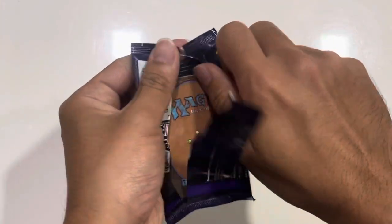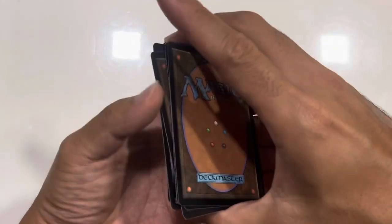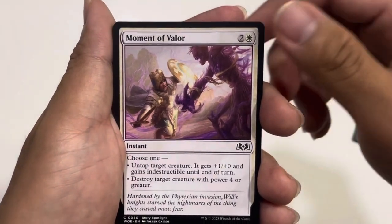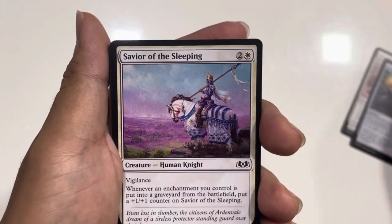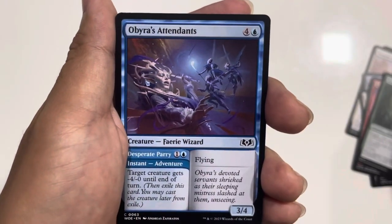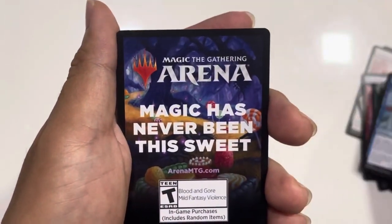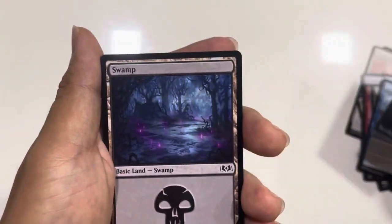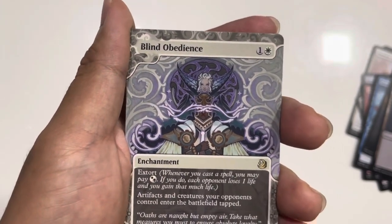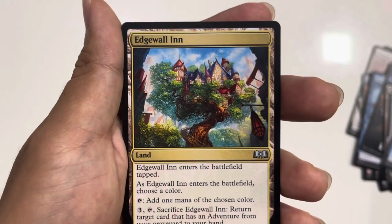Now moving on to the sixth pack. One, two, three, four cuts. Let's see what we have: a Disdainful Stroke, a Gallant Pie-Wielder, Moment of Valor, a Prohibitive Prism, Savior of the Sleeping, Beanstalk Worm, Kindle Heroism, Hamlet Gunlet, Obira's Attendant, Sweet Tooth Witch, Freeze in Place, and a token — 'Magic has never been this sweet.' Swamp land, and Blind Obedience — look at that, another really nice anime drawing. A Talon's Messenger, and an Edgewall Inn.